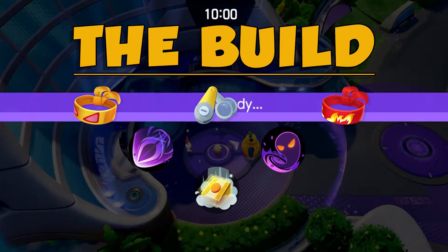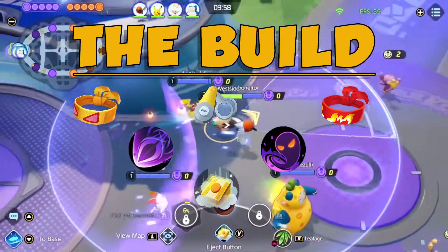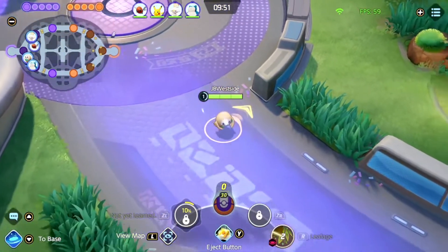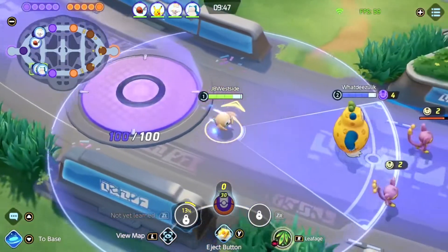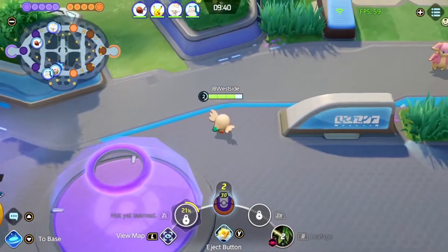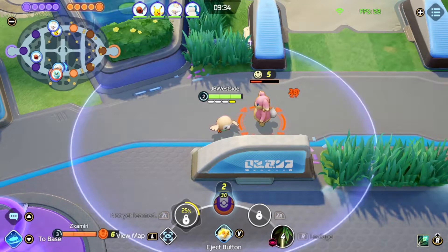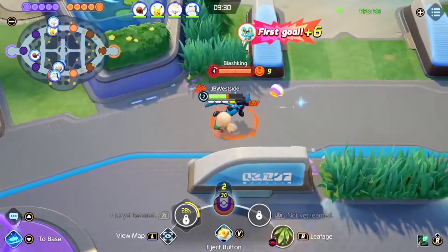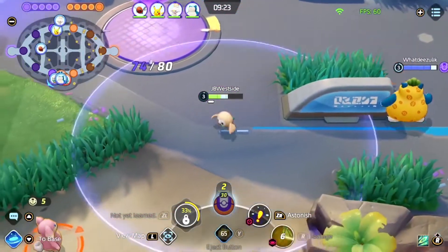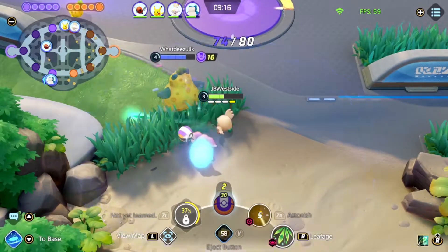Let's hop straight into game number two which is going to be a Spirit Shackle build — I'm going to be top laning. The Cinderace is the only player on our team not to call a lane and then steals a lane — classic behavior. So we're actually going to be going bottom lane with the Snorlax here. I don't love it but it's definitely doable, though my Snorlax is taking a nap and doesn't know he can cancel it.